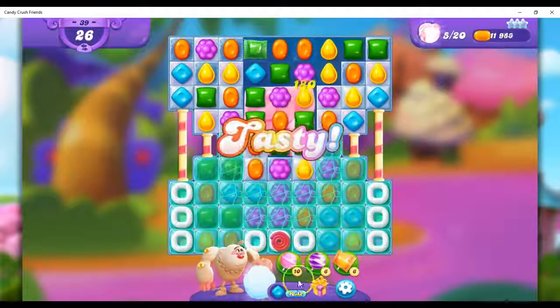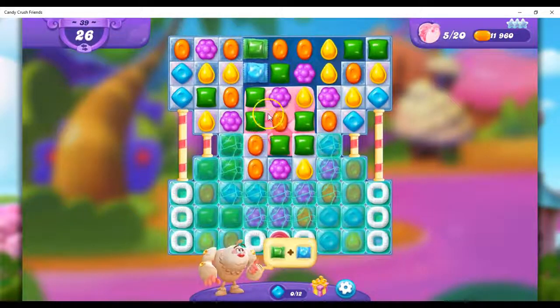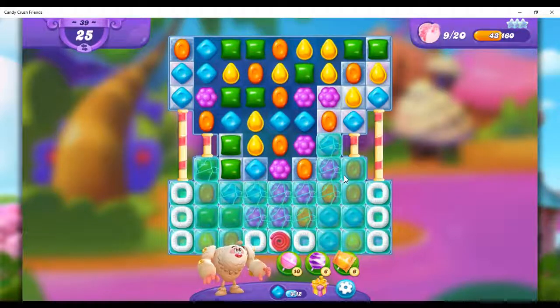Did we collect enough for him? We did. So now he's going to give me a wrapped candy right next to the wrapped candy. He's so helpful in trying to give me the things that he thinks will make the best matchup, and I do like that as a matchup.